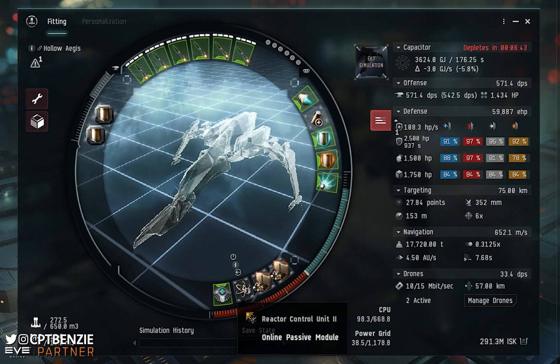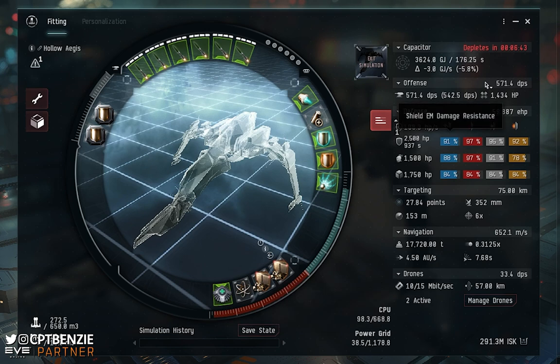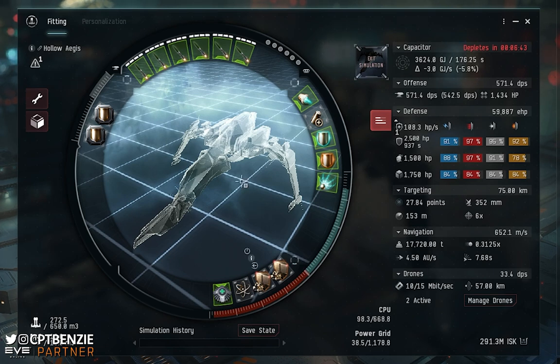Our low slots include a Reactor Control Unit II because we need extra power grid to fit everything, alongside two Ballistic Control System IIs. We're getting 571.4 DPS as standard, and considerably more if you're using Rages rather than standard Caldari Navy. If you've got good enough fitting skills you might be able to drop the reactor control and fit another BCU. Our rigs are both Medium EM Shield Reinforcer IIs — this pulls up that electromagnetic resistance because without it the EM resistance is ridiculously low, and the sleepers hit hard with EM and thermal turrets.